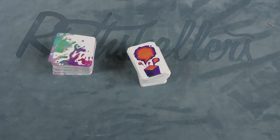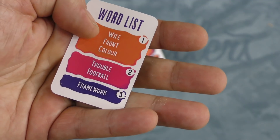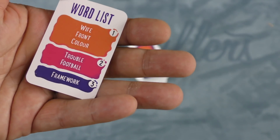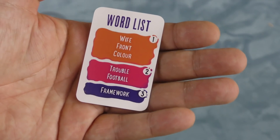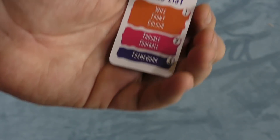Inklings is a very simple game. You have a pile of word cards, and each player is going to get a word card. This has a list of words on it that are worth points. So here we have: wife, front, color, trouble, football, and framework — framework being worth three points, wife, front, and color worth one point. And you can see this is a game from England, although I suppose you could use the American spelling if you want to.